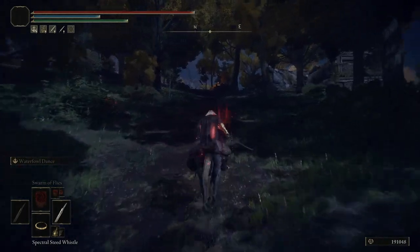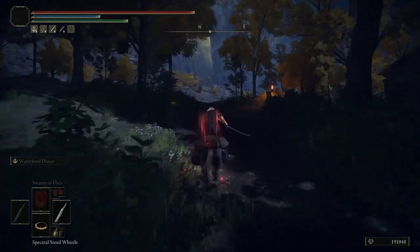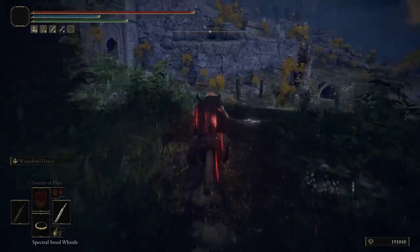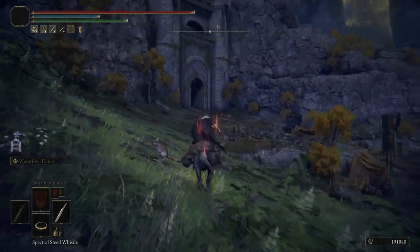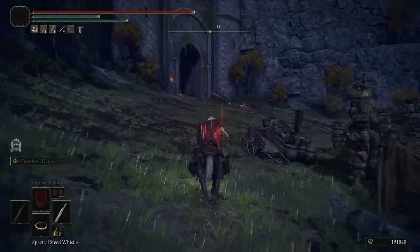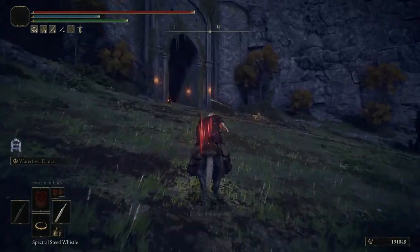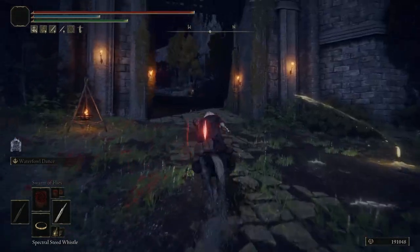If you're at the beginning of the game, you won't have this horse. His name is Torrent, but I can show you where to get him — make your life a little bit easier. There's a grace right in front of me here. You just rest at the grace, talk to Melina, and you will be able to get the horse.